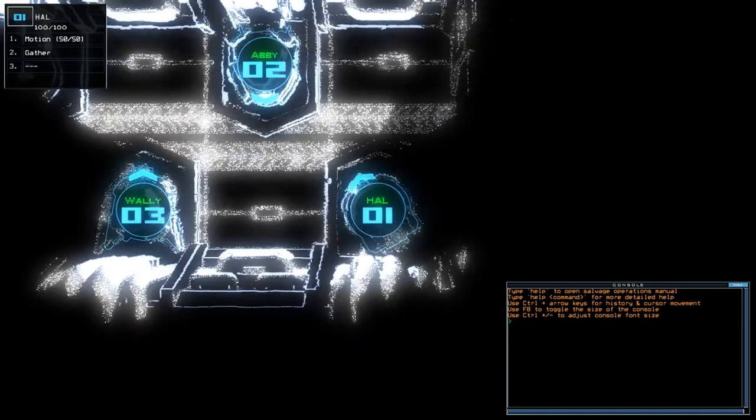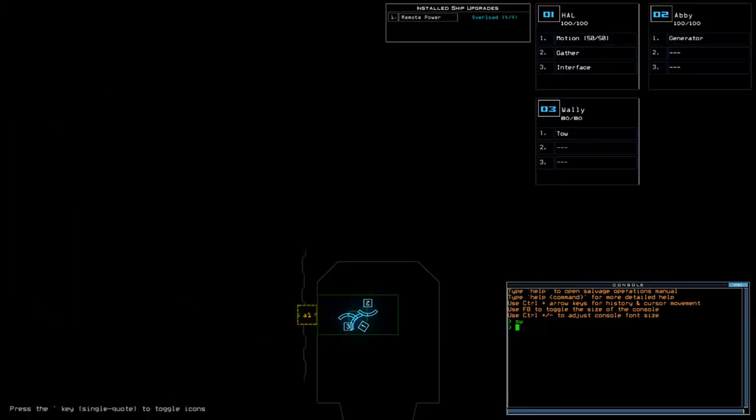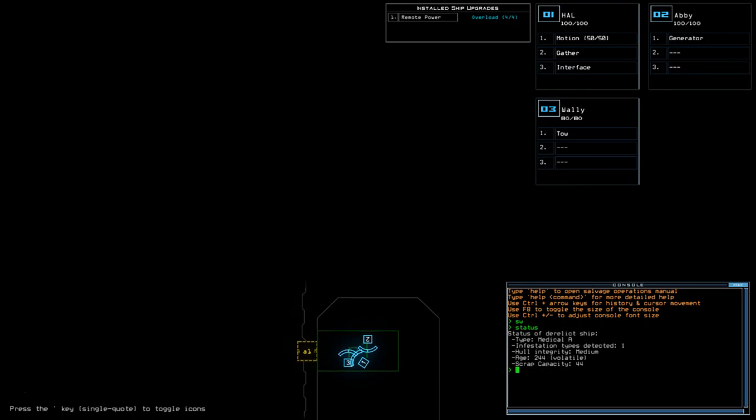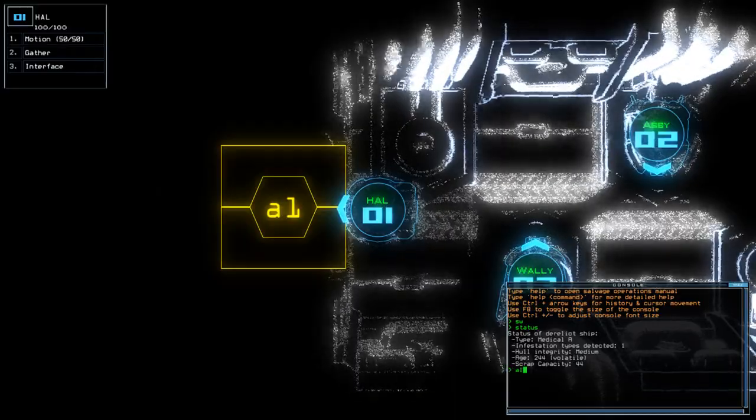Hey guys, what's going on? It's Anark, welcome along to the Duskers Daily Challenge. It is Friday the 19th of January. Today we have motion, remote power, and overload on a medical aid with a single infestation. If you're new to the channel, please like and subscribe. But without further ado, let's begin.